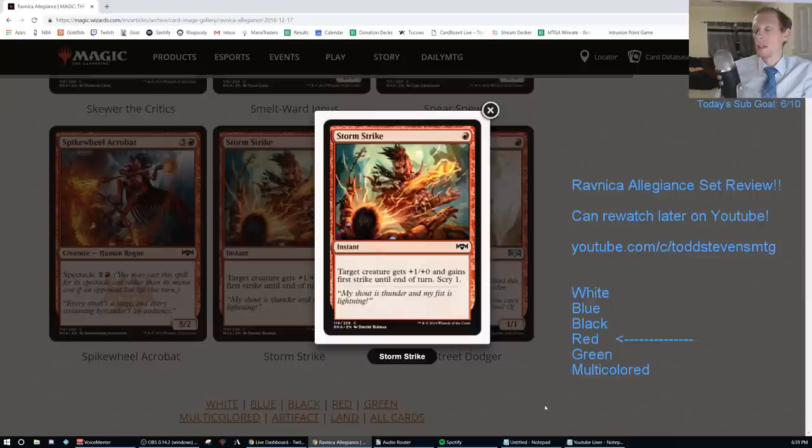Stormstrike — red instant. Target creature gets +1/+0 and gains first strike until end of turn, and Scry 1. You do get to Scry 1 and give first strike, and if you're trying to build a really spell-heavy deck, maybe, but there's already Crash Through which draws a card. Going F.